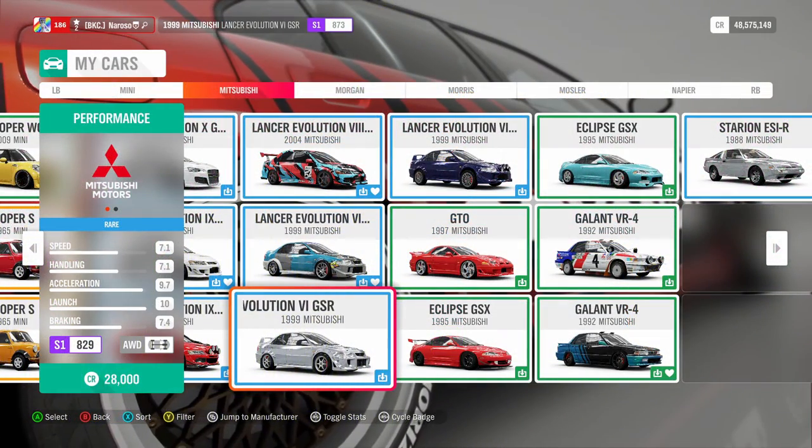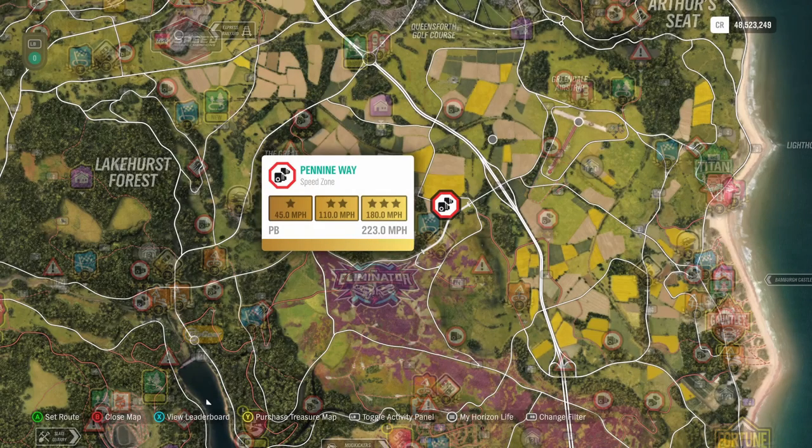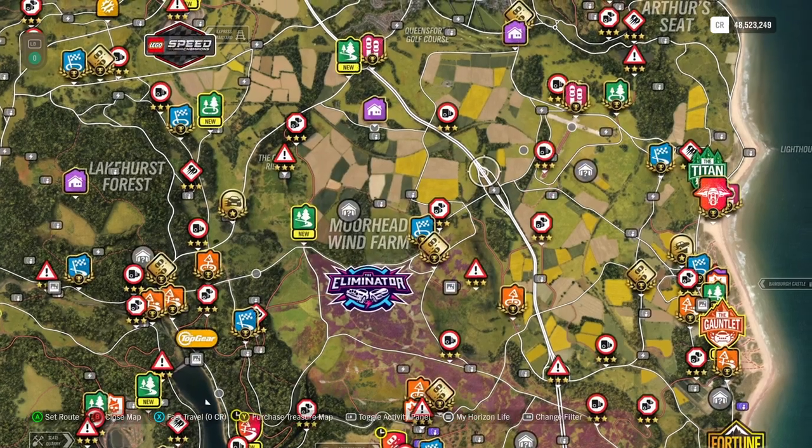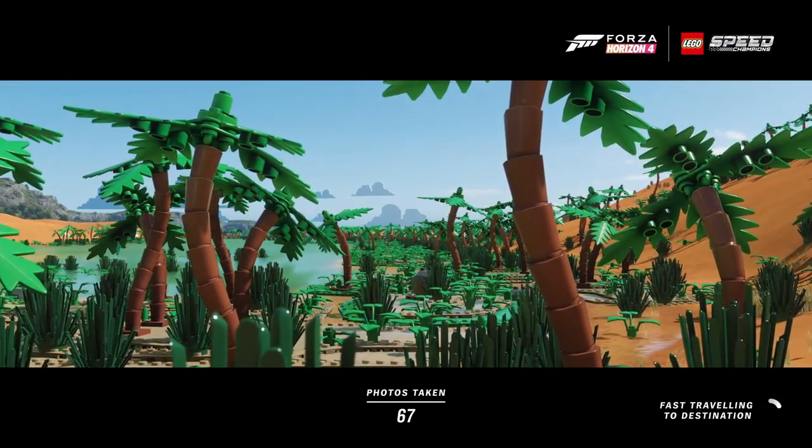Now on to the weekly Forzathon challenge. Let's get into our Evo. Now that we have an Evo 6, we can proceed to get our 12 stars from Speed Zones. For this challenge, I'm a personal fan of Pennine Way. It's easy, and back and forth you can get 12 stars, no bother.